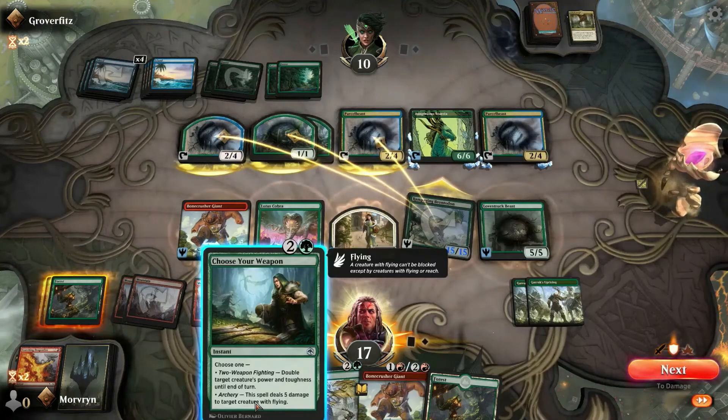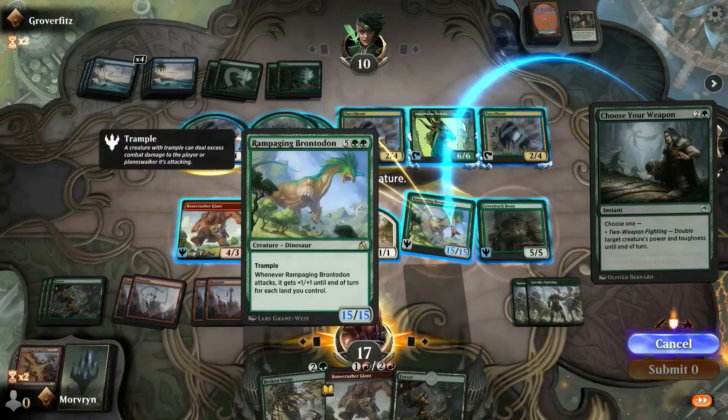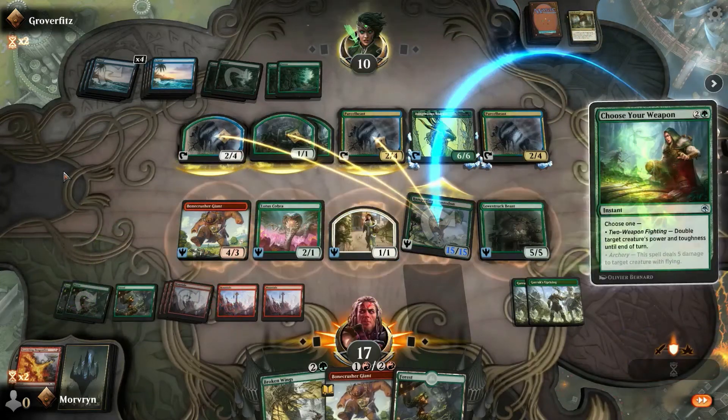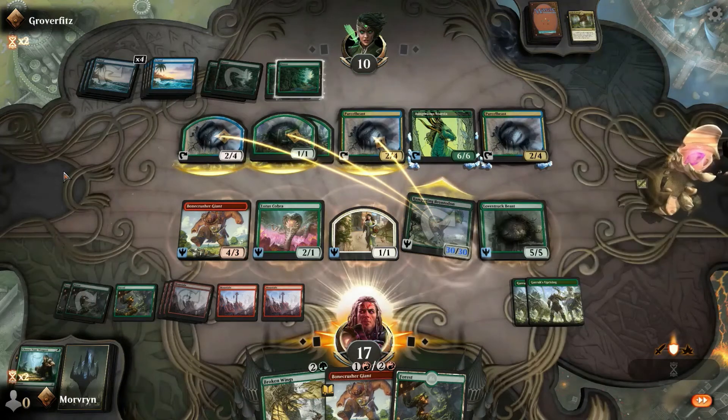It doesn't matter because we are doubling the power and toughness of the creature — it's a 30.